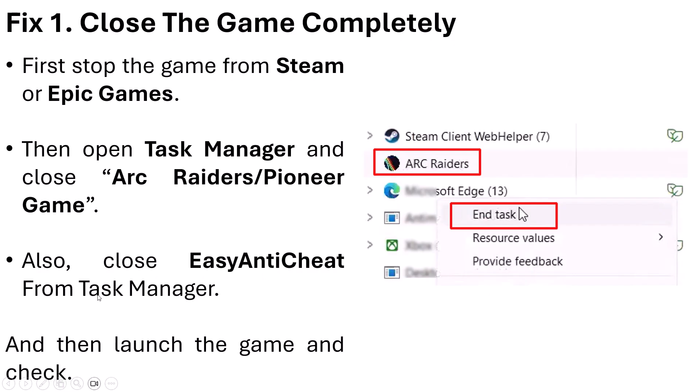Also close Easy Anti Cheat from Task Manager. Look for Easy Anti Cheat if it is running, then right-click on it and click End Task. Then you can launch the game and check if your problem is solved. This fix has solved the issue for many players.